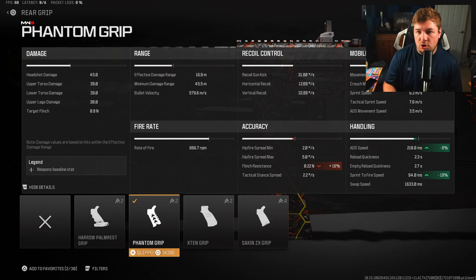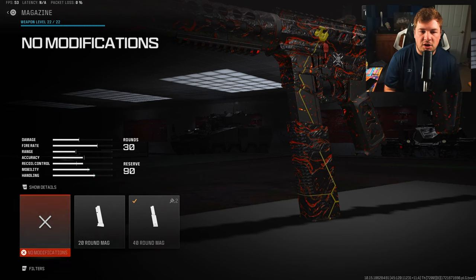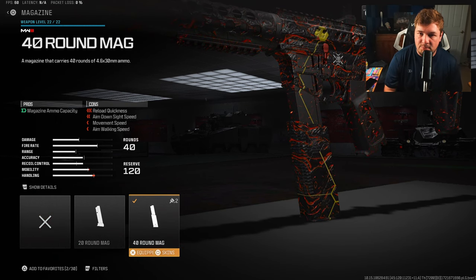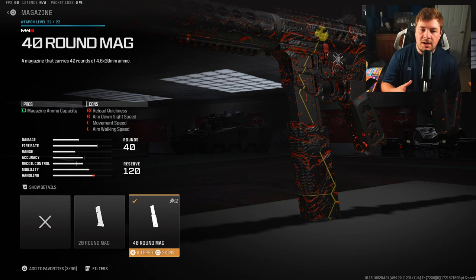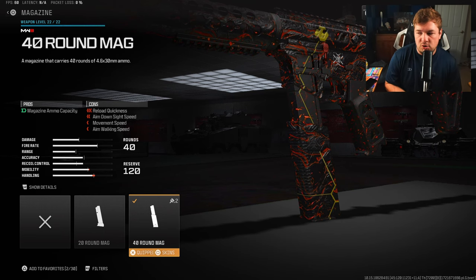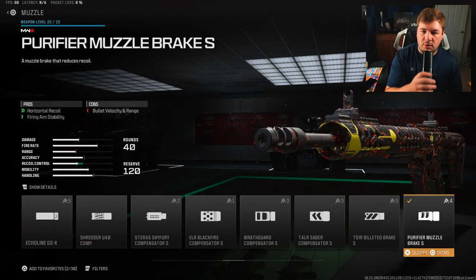My next one is a preference attachment. You guys can go with the normal 30-round mag if you want. I'm running the 40 because of how fast I play — I do find there are certain situations where I run out of bullets and get stuck in the reload animation. I just like to have that extra ammo capacity. Feel free to run whatever you want here.